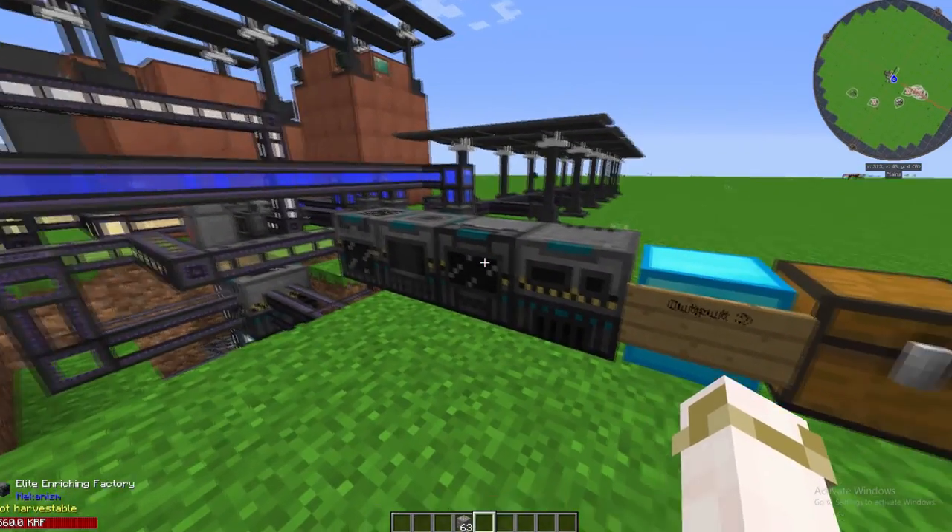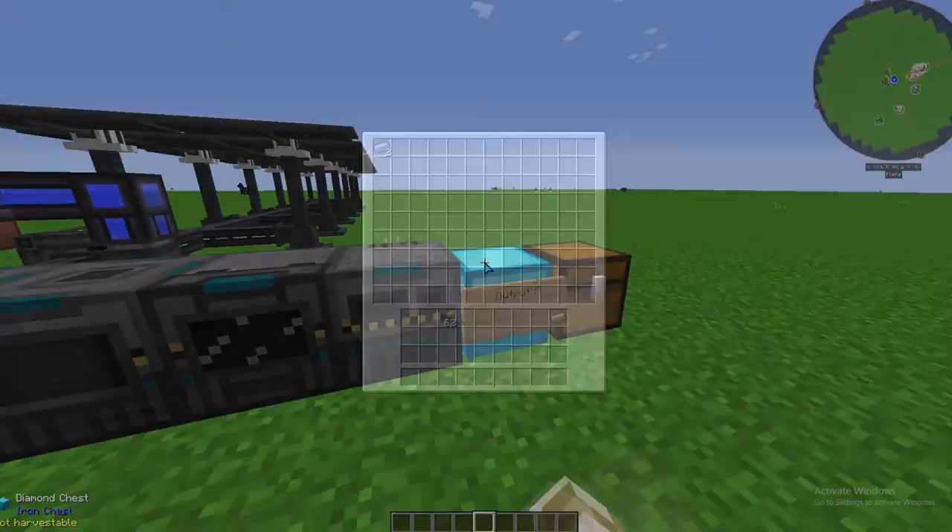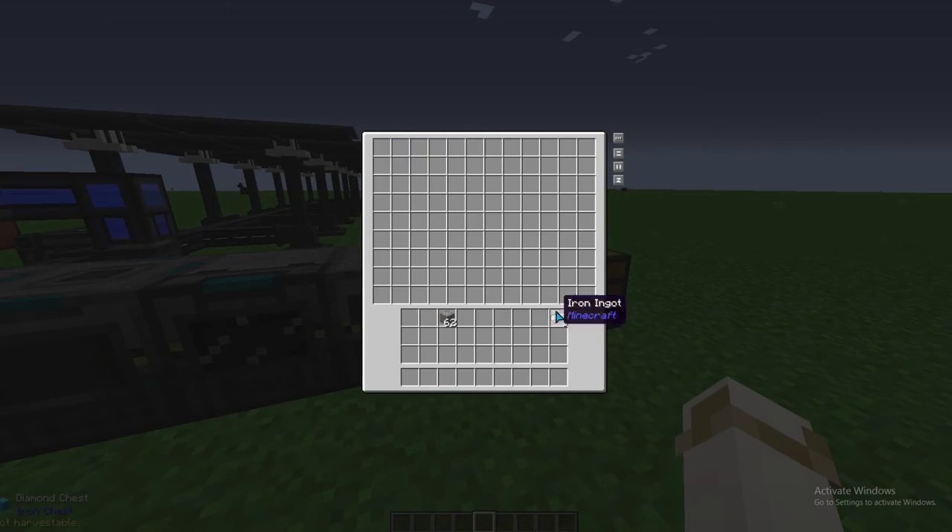Now, to double your ore you're going to need the elite enriching factory. You don't need any special requirements, just power. You put your ore in, it turns into two dust, and two dust is smelted and that becomes your ingots.